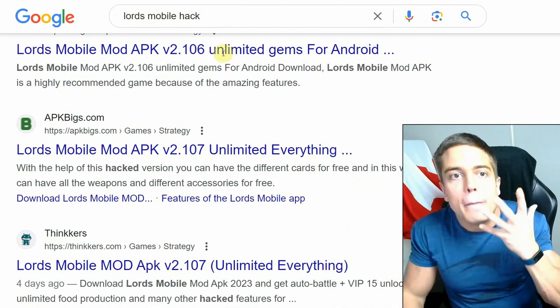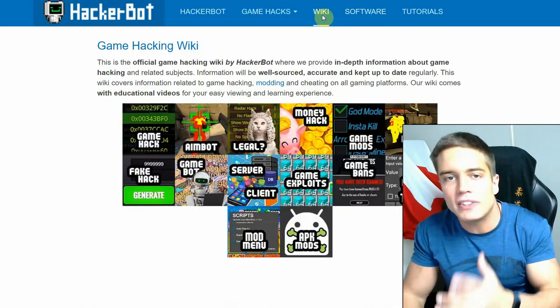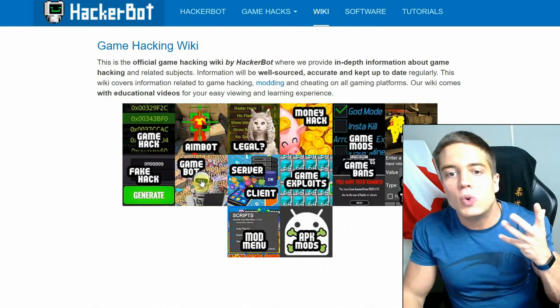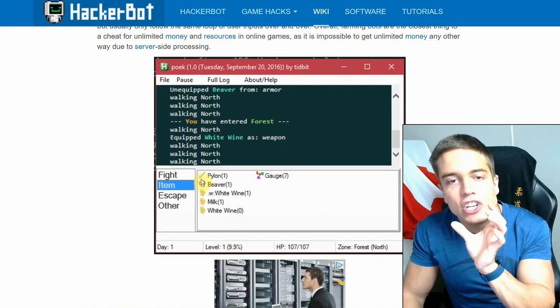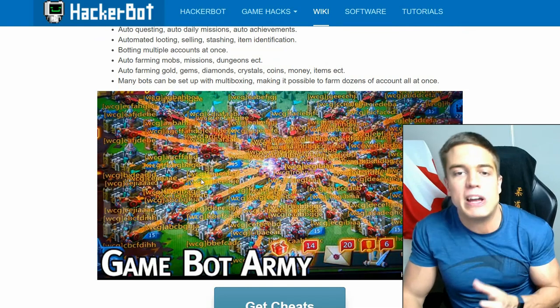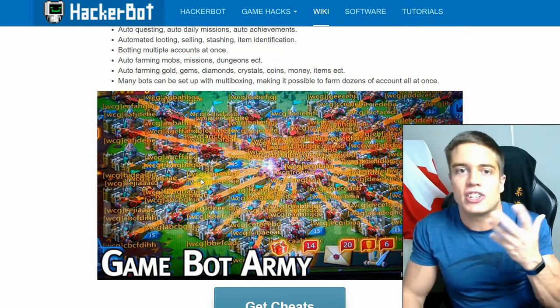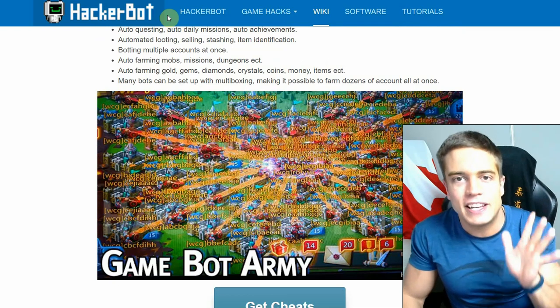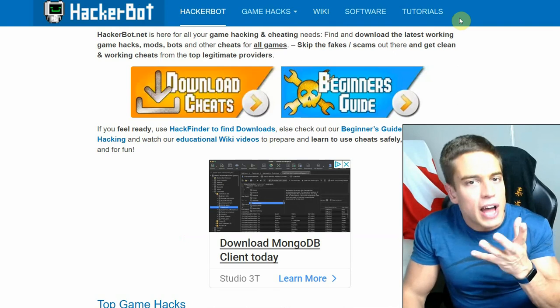A good alternative to look at is the use of bots. If you go to hackerbot.net and check our wiki, you'll find an article about bots — they are very efficient at cheating in online games, especially for farming ones such as waifu collector gacha games and so on. Anyways, that's it for hackerbot.net — go to hackerbot.net or Google 'hackerbot' to get there.